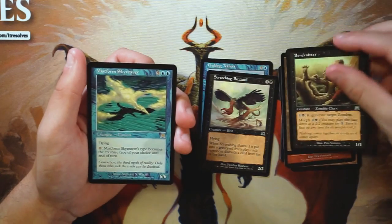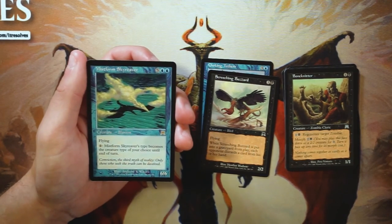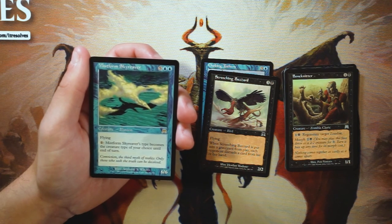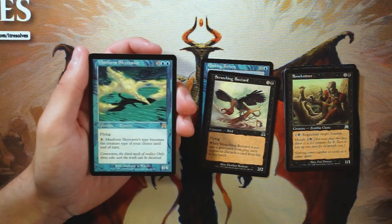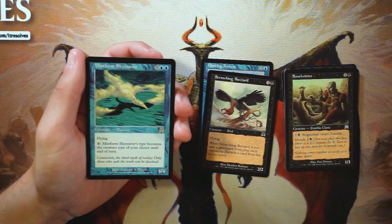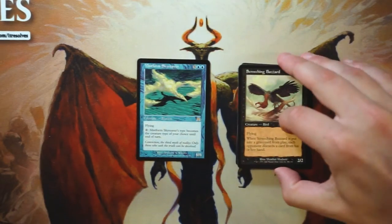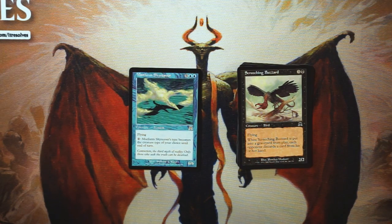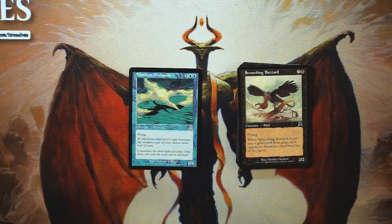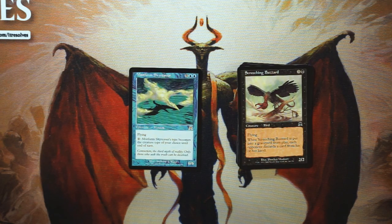Our rare here is not a fetch land — it is Mistform Skyreaver, a 6/6 for five and two blue with flying. You can pay one mana to make it any creature type of your choice until end of turn. Honestly this is an easy rare pick — for seven mana you get a 6/6 flyer and that's stronger than anything else in this pack. Unfortunately this hasn't been the best pack, but it's always fun opening old packs. If you disagree, let me know in the comments, and please subscribe to stay up to date on our content!